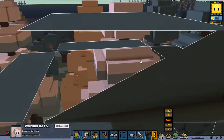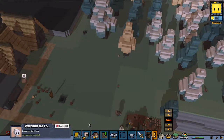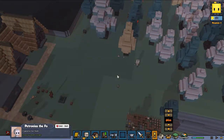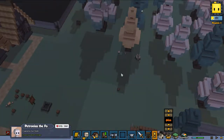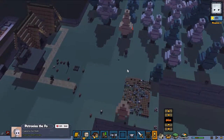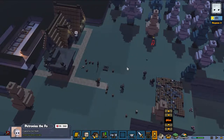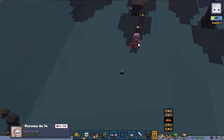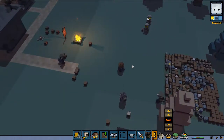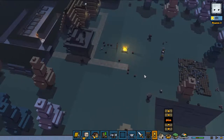We get some invaders approaching. Maybe we're going to build a defense wall in this area too, but for now we should be quite fine. These are quite strong.